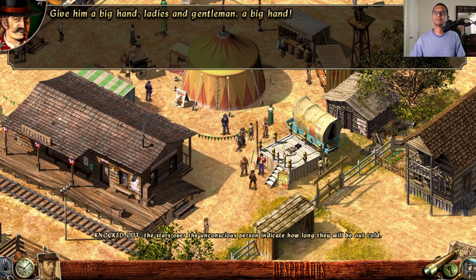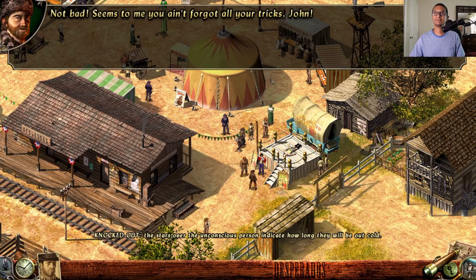The crowd applauds and John collects his $25. Bill says it seems John hasn't forgotten all his tricks, and proposes a little duel at the knife-thrower stand to round things off.